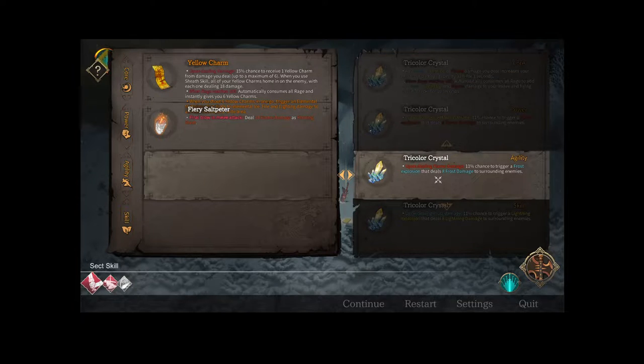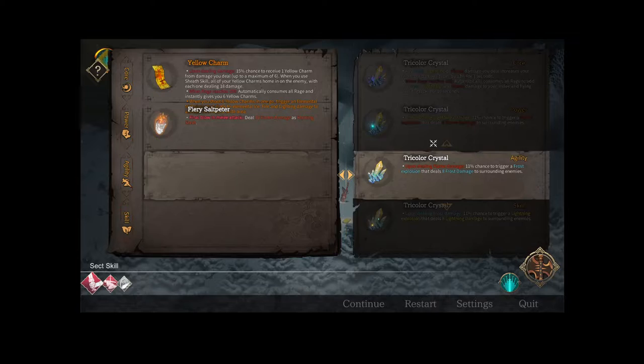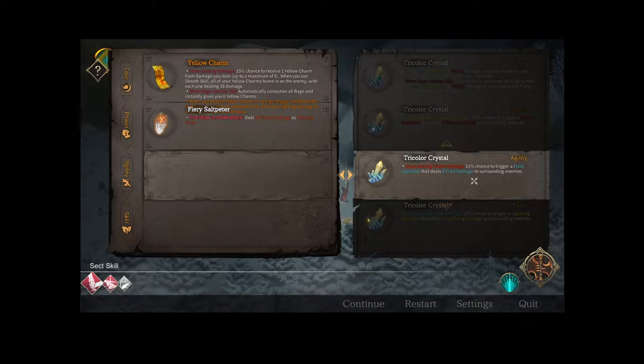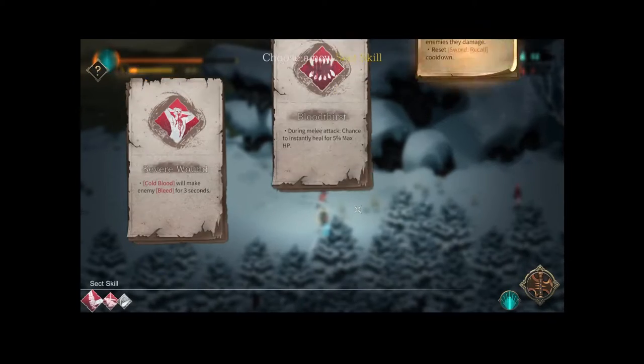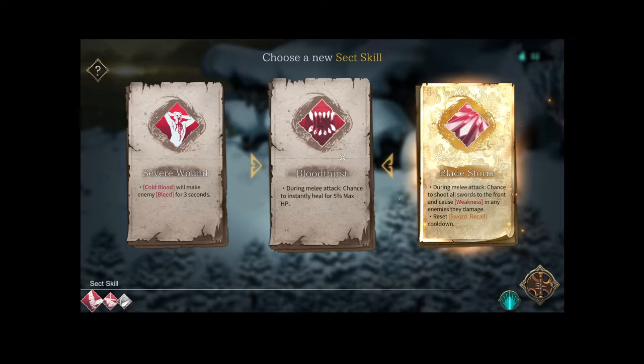Tricolor crystal: upon dealing flame damage, 11% chance to trigger a frost explosion dealing 8 frost damage, or upon dealing frost damage, 11% chance to trigger a lightning explosion. We have easy access to flame damage so we'll take this. Blade Storm: during melee attack, chance to shoot all swords to the front, cause weakness in any enemies they damage, and reset the recall cooldown — that's sweet.